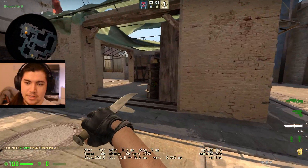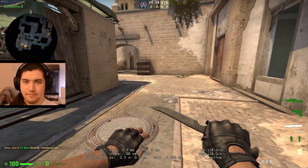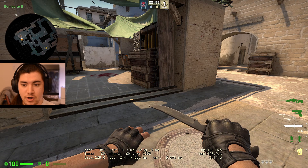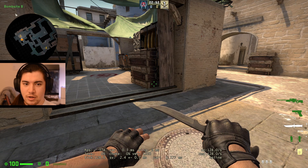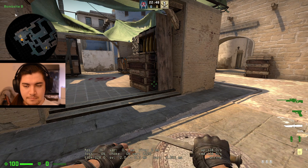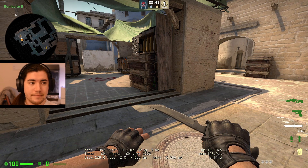The B retake really sucks in my opinion. I'm an A player on rush and I feel like it's always so hard to retake B — that's something we lose very often, so something we can do to make that stronger would be good. I think our A retakes are kind of a toss-up, so credit to you B players. Yeah, it's a start — let me know what you think. Thanks for watching.